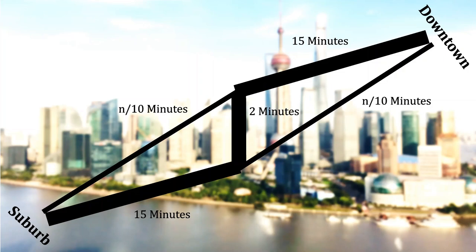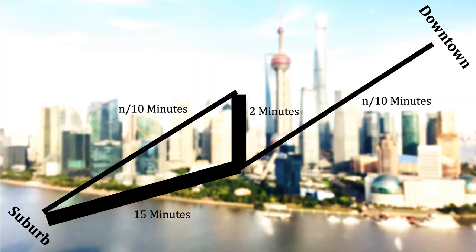Putting those two pieces together, we can make an important inference: that wide highway in the top right will never be used. With that out of the way, think about commuters leaving the suburbs. They know they want to reach the center-bottom junction. Taking the wide highway costs 15 minutes. Taking the narrow road costs n/10 plus 2 minutes — and even with 100 cars, that's 12 minutes, still better than the highway. So we can effectively ignore the highways entirely.